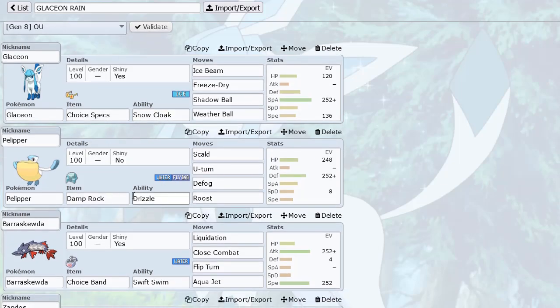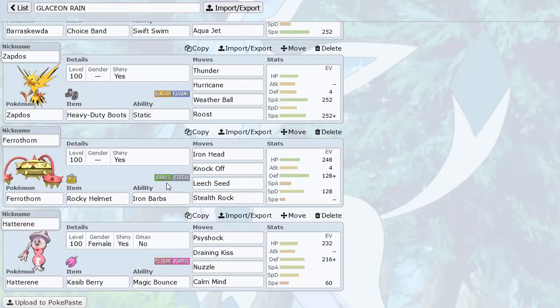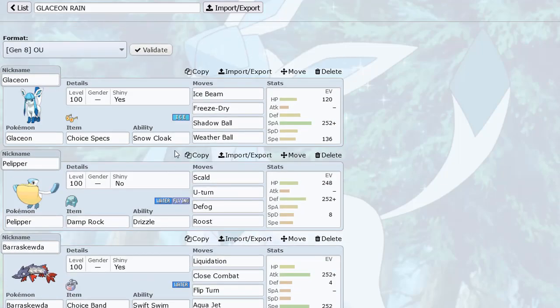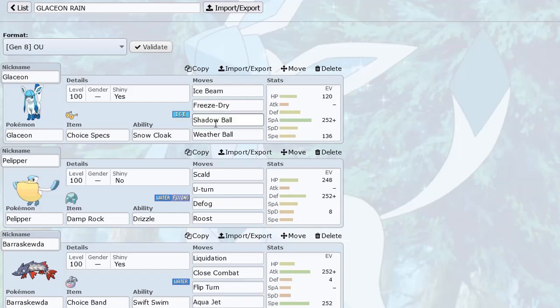Pelipper of course sets up the rain for this team with Defog, because this team is kind of weak to hazards. I also have a Magic Bounce user in the back, so that could be pretty nice. Barraskewda is there for Flip Turn so we can flip turn out on a Pokemon like Slowbro or Tangrowth and go right into Glaceon and click Freeze-Dry.